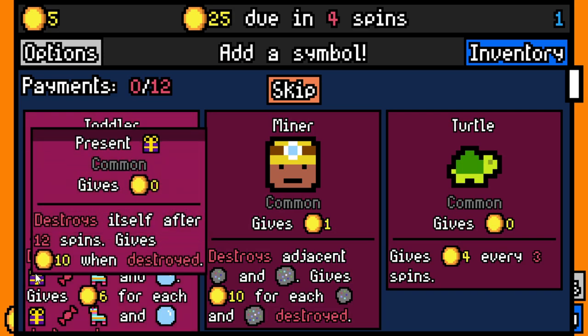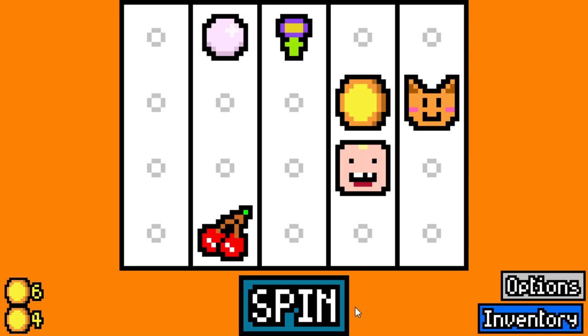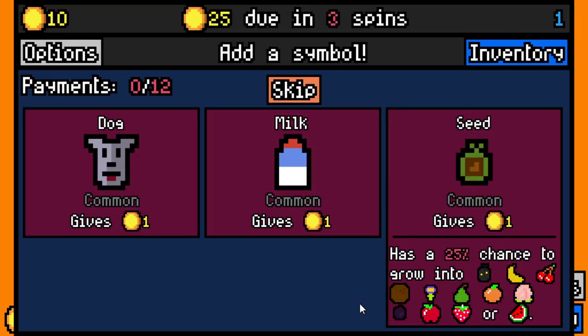Let's take a look at this: Present — destroys itself after 12 spins, gives 10 when destroyed, but it gives zero right now. So it's literally bad and basically only should be used for the toddler. I'll take a toddler — we might as well mess with it, right?